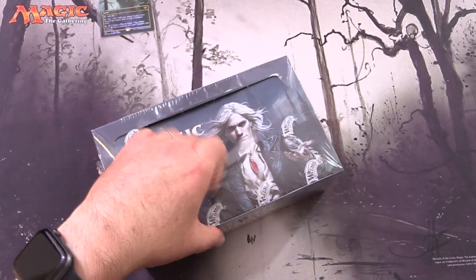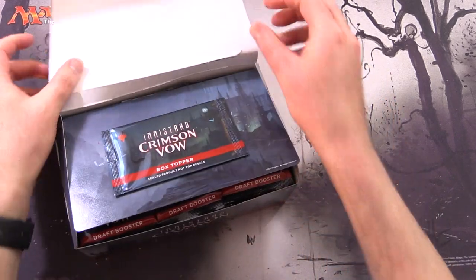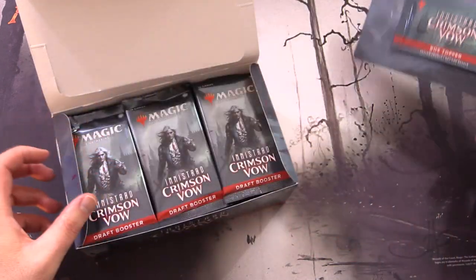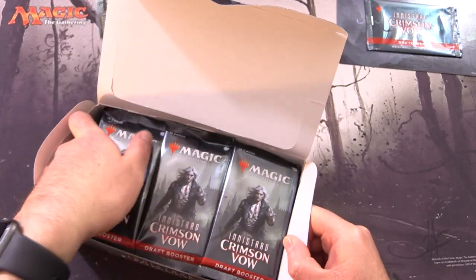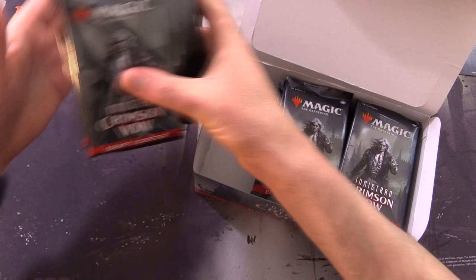There's also a fun little surprise I'd forgotten about with these. We've got a box topper right at the top of the box. I like how they've protected it with some cardboard. And then we have 36 packs of goodness.